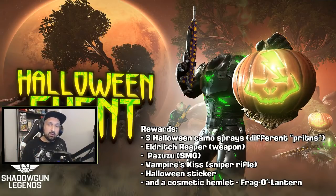Three different Halloween camo sprays. It reminds me a lot of the Easter event — we had a major Easter event running and we were able to get three different paints. There was a bunny camo and two different Easter camos: the green one and the white one. So once again we'll have three different camos. You can paint your weapons with these and you can also paint your armor with these.